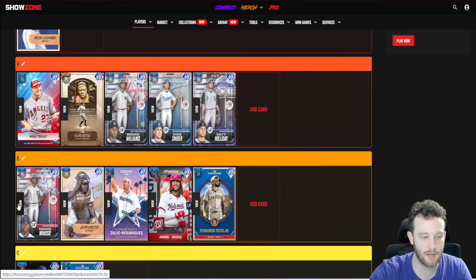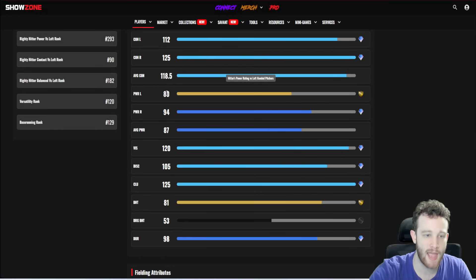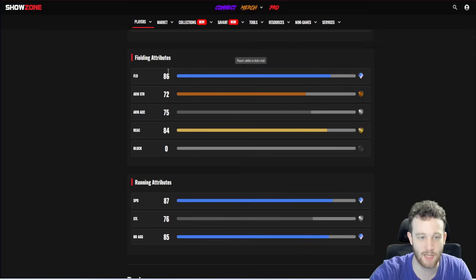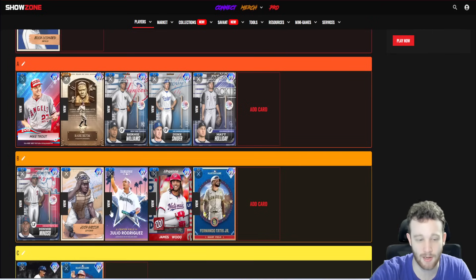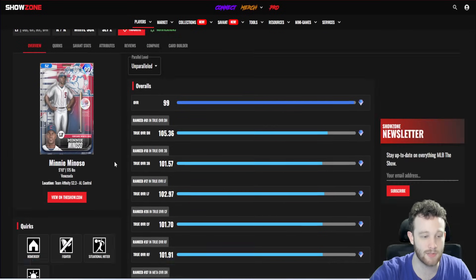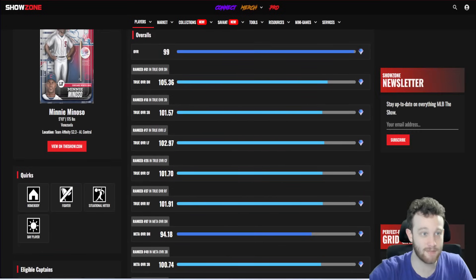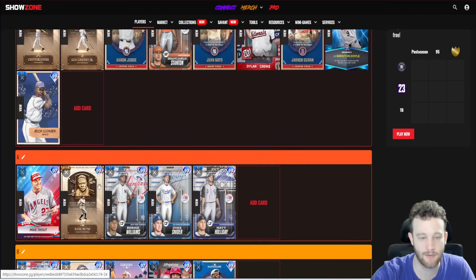Mini Minoso is another high-difficulty guy — more value on high difficulties than on All-Star. He has 112/125 contact, 80/94 power, maxed-out clutch, mid-80 speed, mid-80 reaction. He's a corner outfielder as primary, which is good. His swing is really good and he kind of has that Rod Carew energy — high contact and vision means if you hit perfect perfects, it doesn't matter as much that the power isn't great. That does hold him back from being a perfect card though.